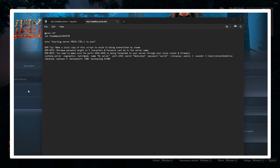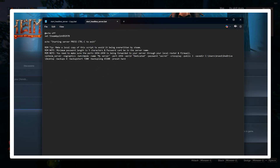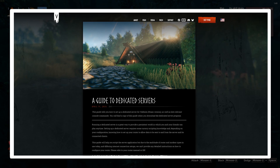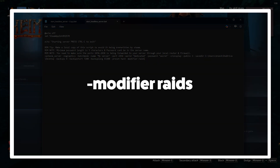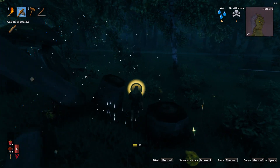Some world tweaks you can make: -preset loads a predefined set of world modifiers like enemy strength, resource rates, raid frequency, and death penalties. You can find different presets on the official Valheim website. You can use -modifier after the preset to customize your world even further — for example, -modifier raids customizes how base raids behave. You can find different modifiers and their settings on Valheim's official site.